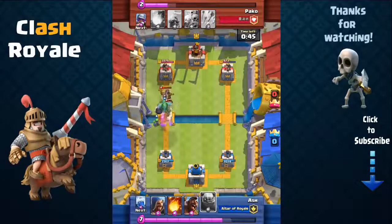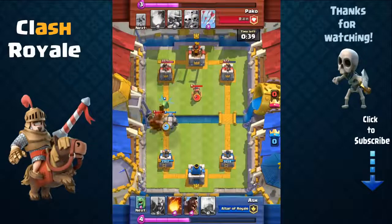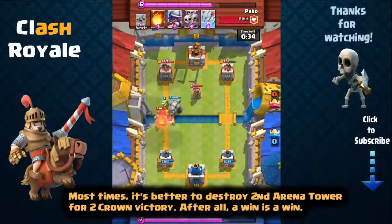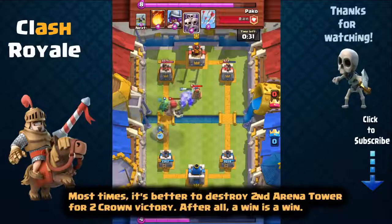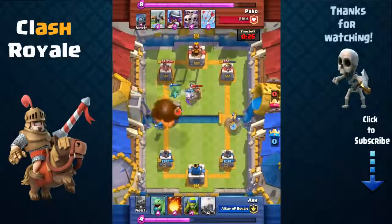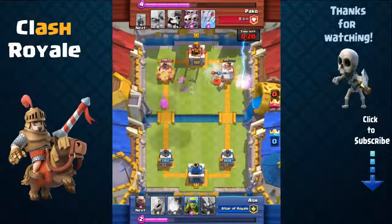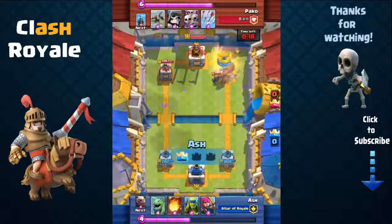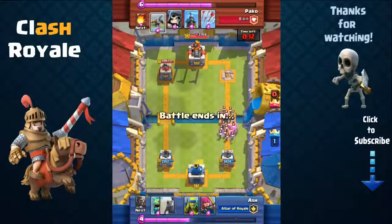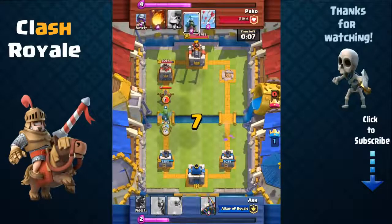After you've destroyed an Arena Tower, you must decide whether to destroy the second tower or the King's Tower. Most of the time it's better to attack the second tower, as it has significantly less HP than the King's Tower and is closer in distance. You should only pursue the King's Tower if it's at low HP, or if your opponent is in the lead by destroying two of your towers and you're low on time — then you must decide whether to go for the King's Tower win or play it safe and force overtime.